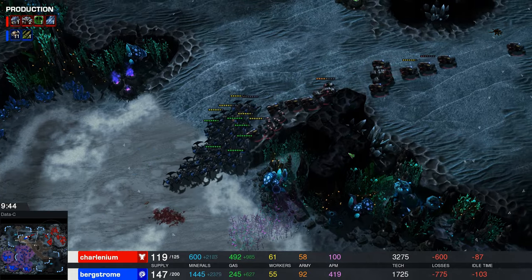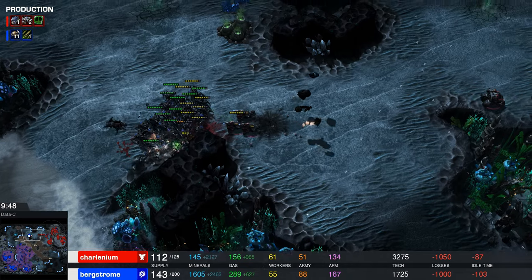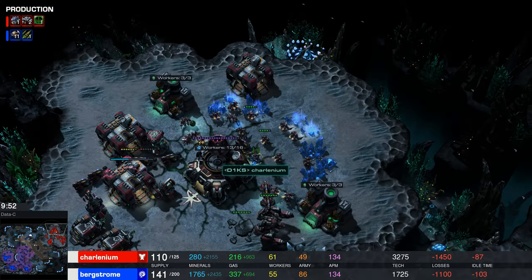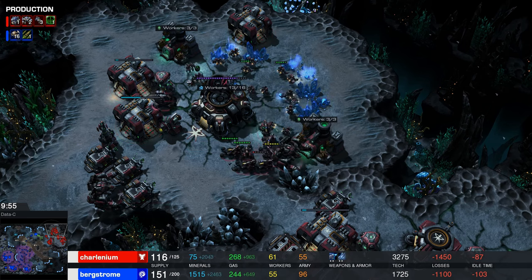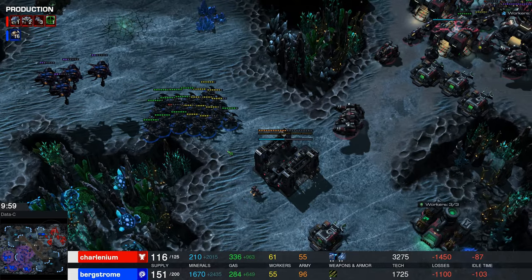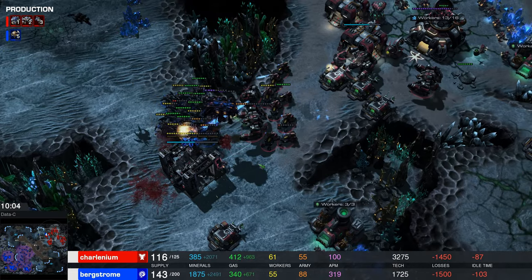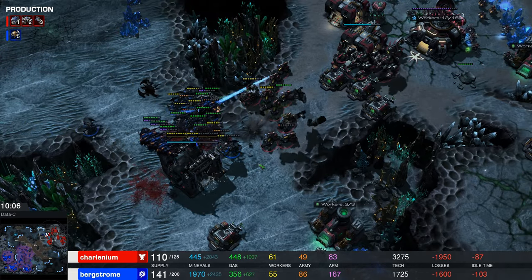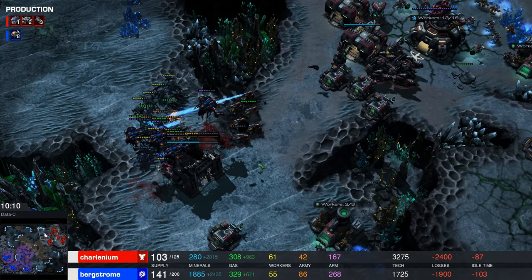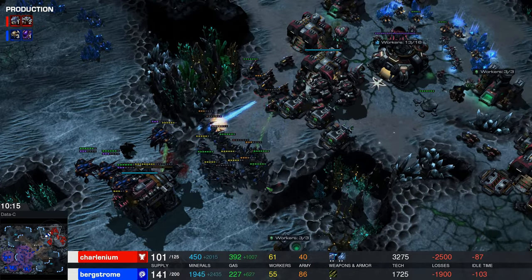Suddenly the Cyclones are murdering his Roaches, and Bergstrom's like, yeah — die, everything. Okay, this is really bad all of a sudden for Charlinium. He's also got something going on at his second base. Mass Roach — okay! I mean, if you can get there before there's a critical number of Thors, I support this plan. Thor down, Cyclone down, Hellions firing on — that doesn't help anything for the Terran. But going up this ramp is ill-advised, man. Don't go up the ramp. Go to the third base. There are three Thors up there — you don't have enough.